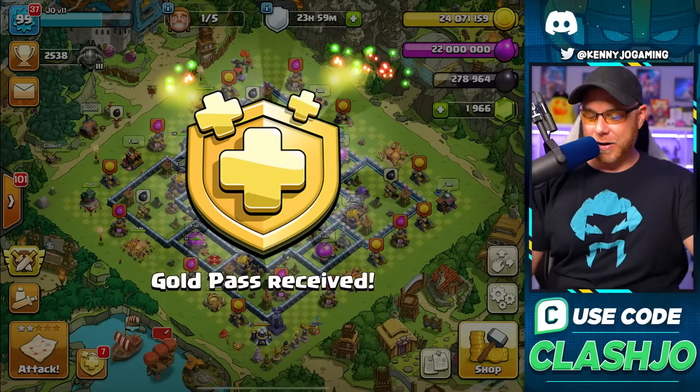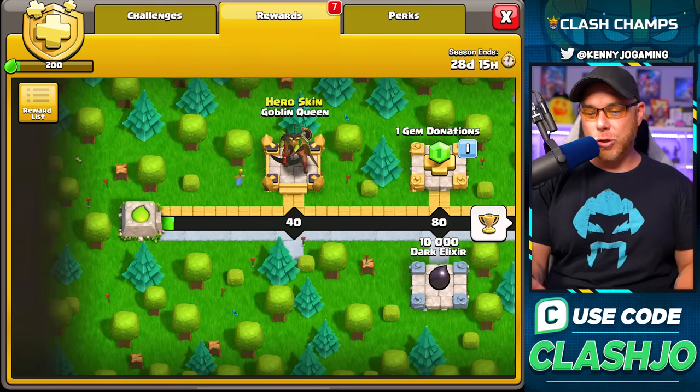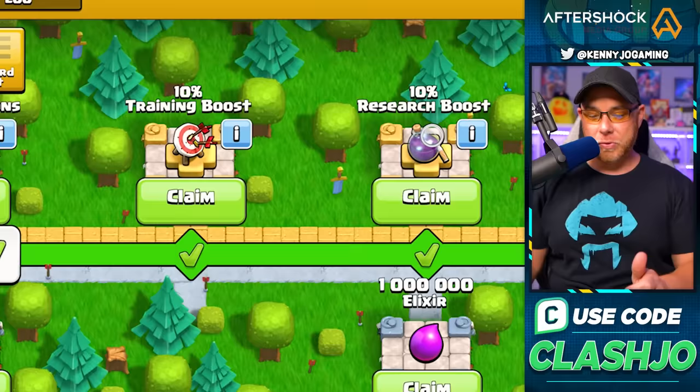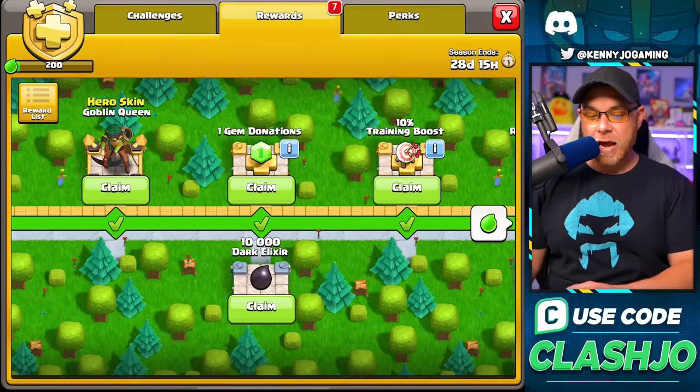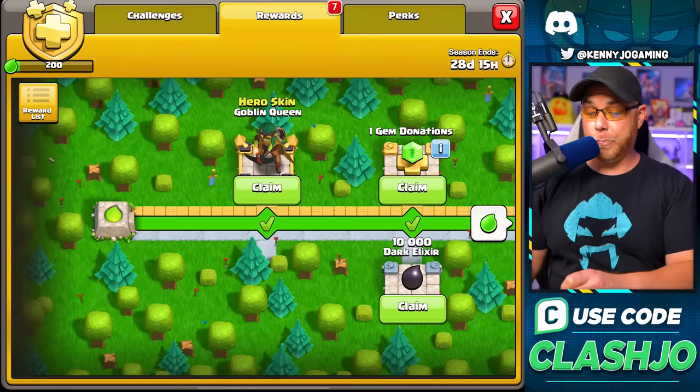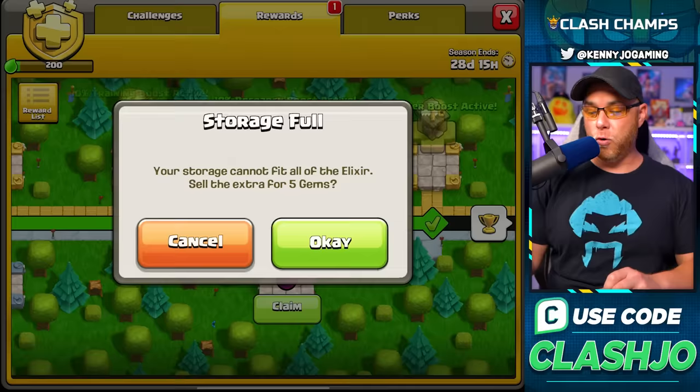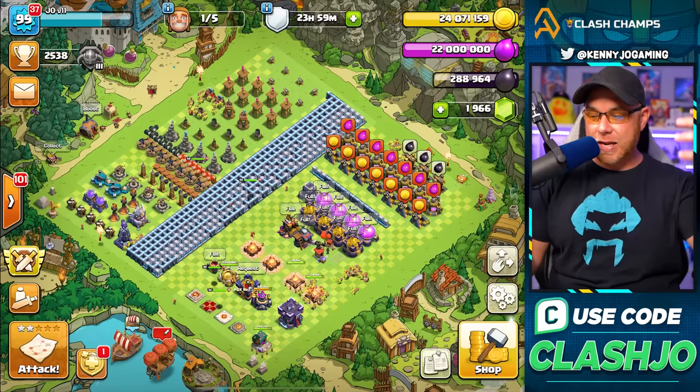Back to it — I grabbed the Gold Pass in between all that. Here's the deal: if you buy the Gold Pass back to back, you start with 200 free points, unlocking the first boosts — 10% training boost, research boost, and builder boost — which is perfect for spending off season bank resources. We'll claim the one-gem donations and free dark elixir perks and move into our progress base.